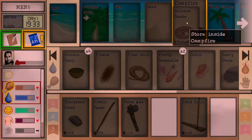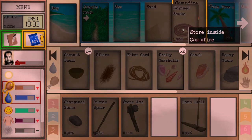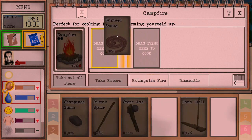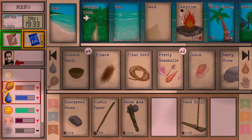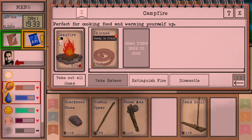I was thinking if we throw the skin on there - store inside campfire? Wait, I think we need to drag the item here to cook. Yeah - ready in 27 minutes. So we can close it. Now it's full, it's got an item there - that makes more sense. I don't know what this little indicator means. It's a chef's hat - it means it's cooking. Ah gotcha - okay, we're figuring it out. 27 minutes.